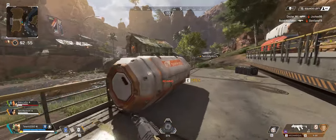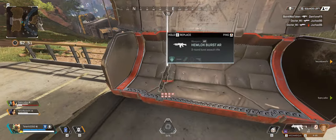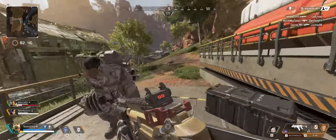If you have the time, it's an absolute necessity to look into cylindrical boxes placed around the map. In those you can find everything from armor to ammo, to legendary items and great throwables.